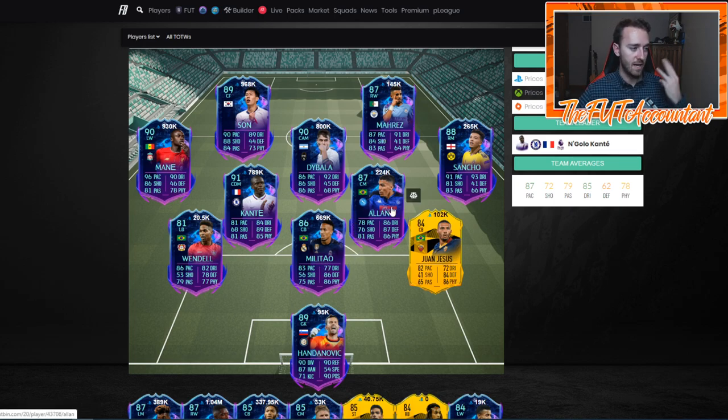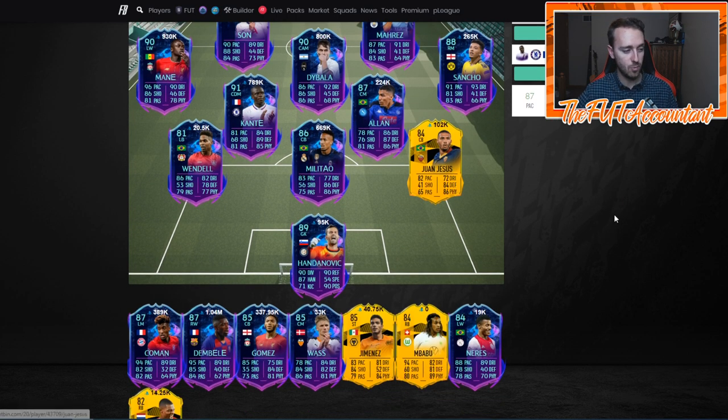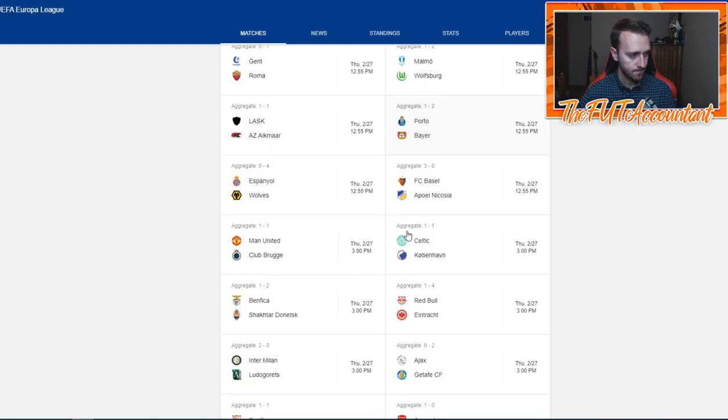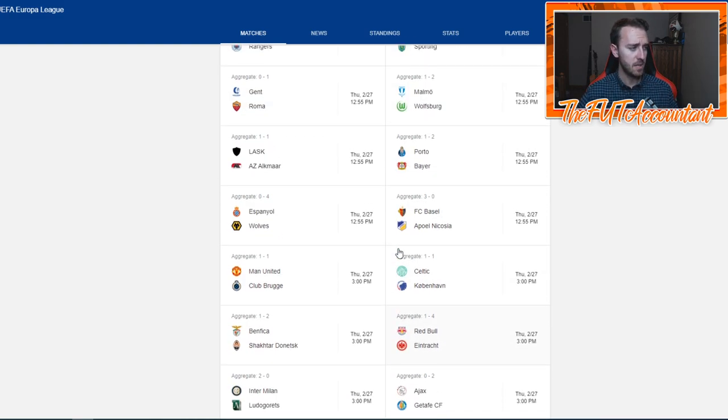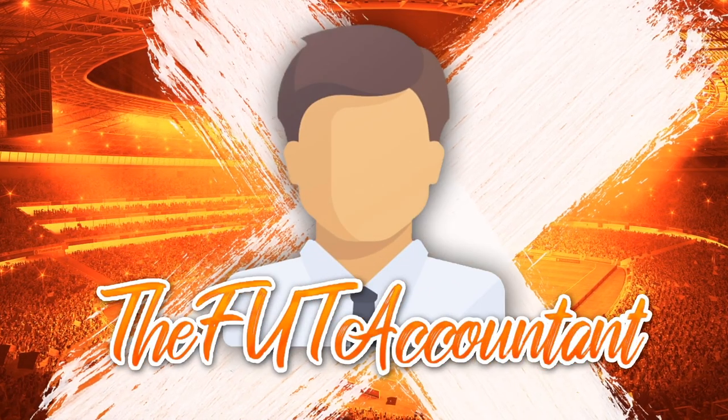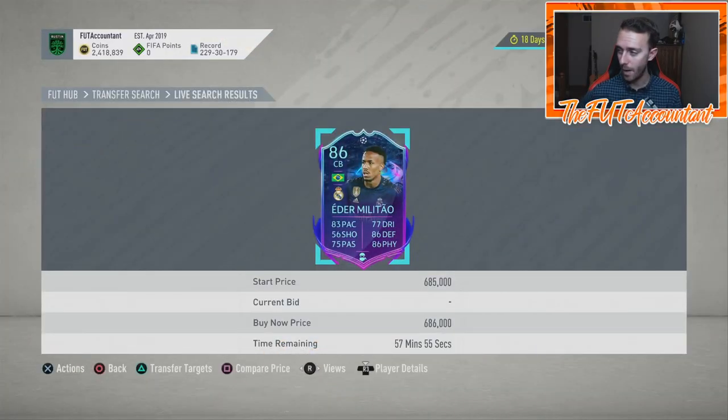We've got Militao, Mahrez, Allan, Dybala, Kante — and plenty of Europa League cards as well since Europa League is being played this week too. We have aggregate games with Rangers up 3-2 on Braga, Sporting up 3-1, and Roma up 1-0 on Ghent — a lot of you guys want to know about Juan Jesus. These games have massive implications for Road to the Final and Europa League upgrades.